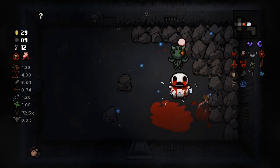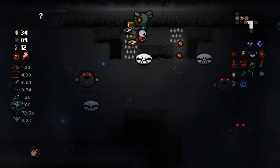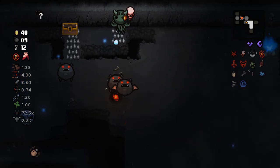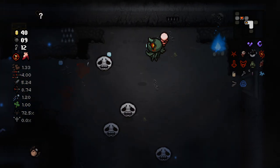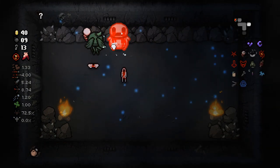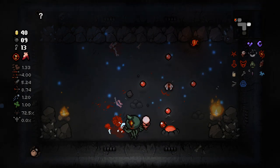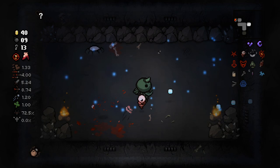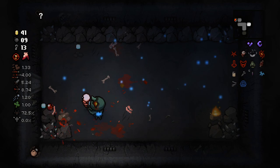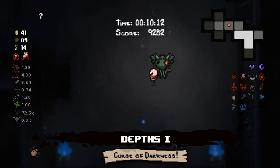It doesn't really matter — we're in Depths 1, we're doing pretty okay. We got a gold chest with a bunch of coins, which is fairly irrelevant. If we ever find Money Equals Power — though thinking about it, you might actually have to unlock that — it's gonna make this build specifically pretty okay in terms of making all of our stats go up slightly. And that excites me extremely.